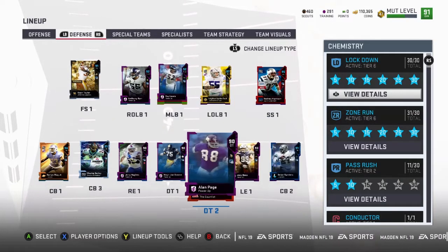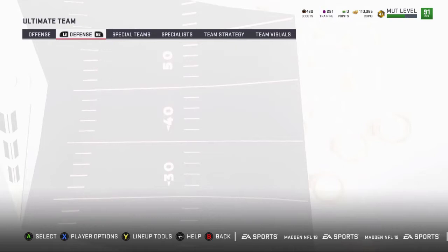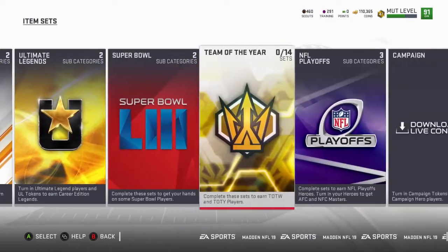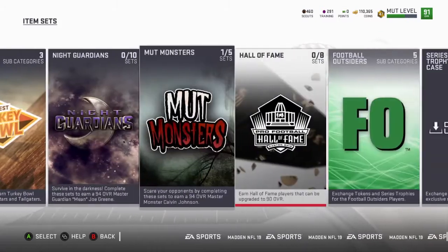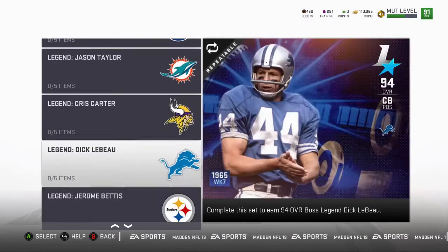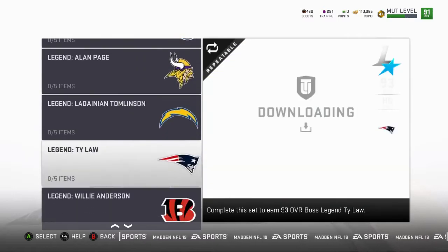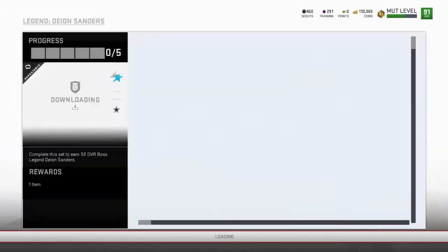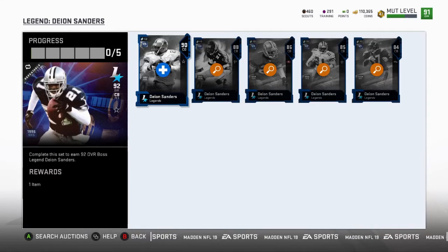Right now let's go see — I want to get 92 Deion Sanders. I got 110,000 coins. I don't know if I'm going to be able to because I looked earlier and a lot of these cards were expensive. But if I could get them right now — at least a piece or two, whatever — until I get some more coins, we'll go ahead and do that. I'm trying to get him up to a 92. I wanted to power him up but I think this would be the smartest bet right now since we already got the 90.